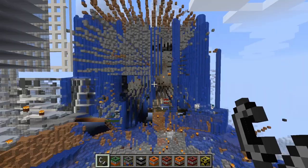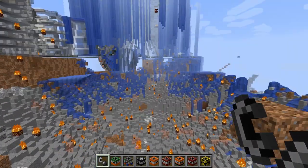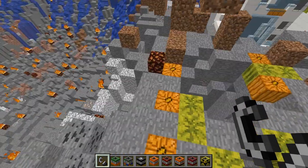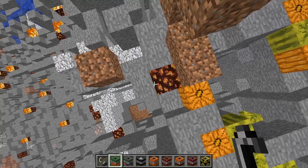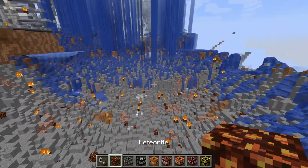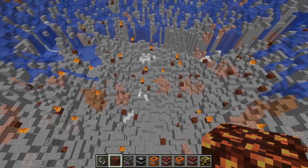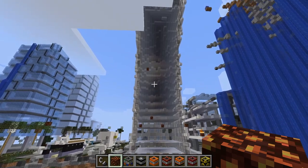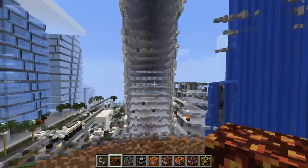I did not expect there to be that much damage! Oh, I just got knocked out of fly mode somehow. I assume that's a meteorite - yeah, that's kind of cool. I don't know why all that water's there. I think that's from the inverted TNT.